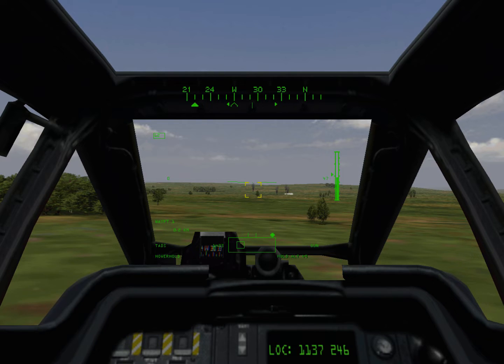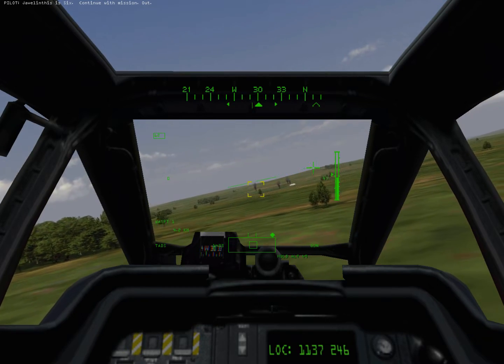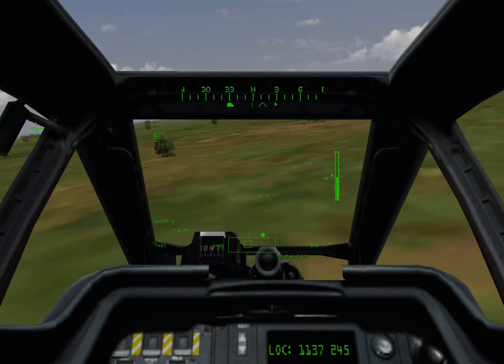Fly towards the next waypoint. Stay as low as you can and keep your speed between 50 and 100 knots. As you near the waypoint, slow to a hover and ask for further instructions.